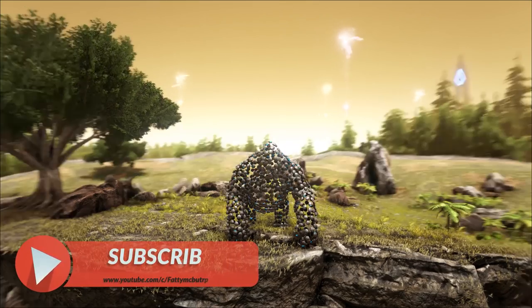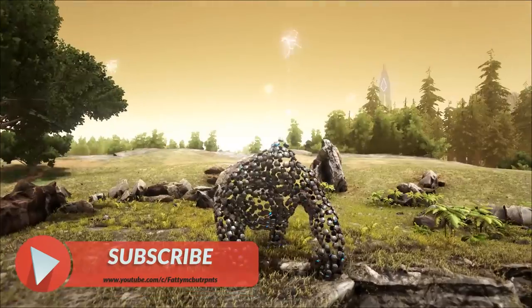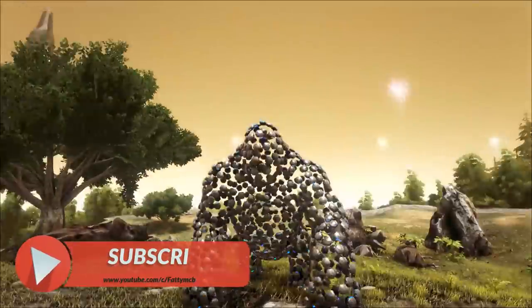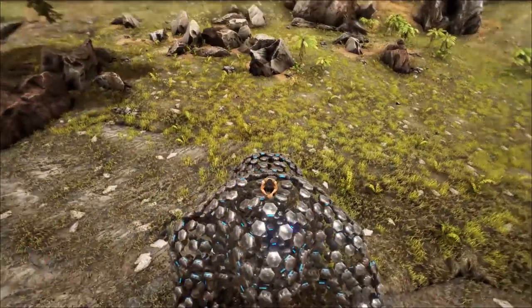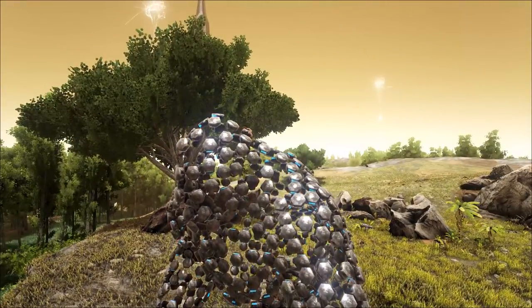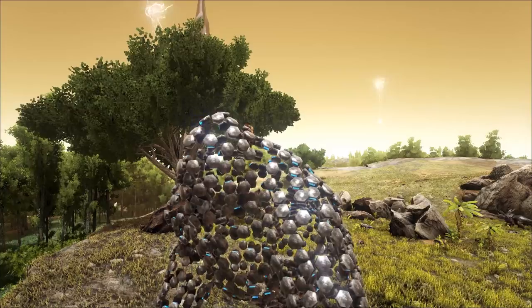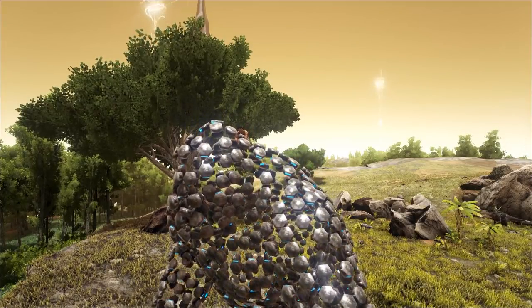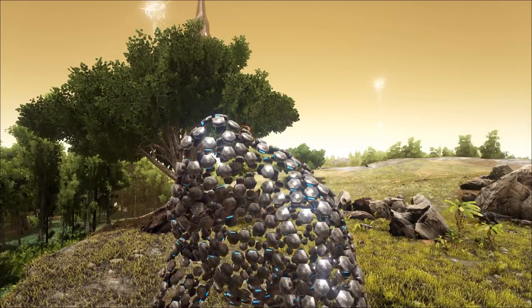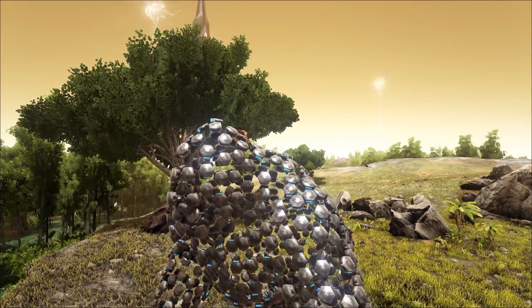What's up guys, my name is Fatty McButterpants and today I'm going to be showing you how to spawn in all the different types of variants of the Megapithecus. For those of you who don't know, the Megapithecus is basically the giant gorilla boss that you fight in ARK. The one I'm running on right now is the overseer variant, which can only be spawned in on PC. I know a lot of you guys are bummed out, but before you take off, I'm also going to be showing you how to spawn in the normal version.